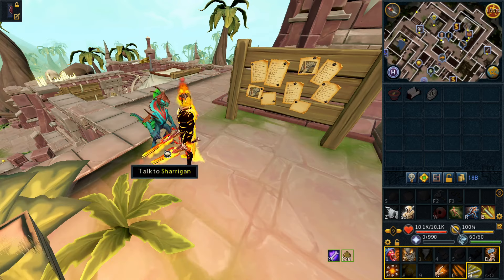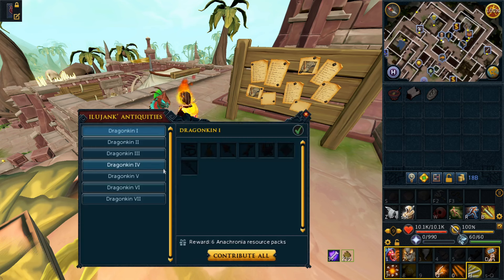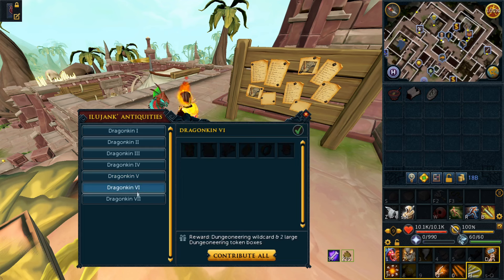It's worth noting that there is one other collection which will give you token boxes, but they are slower to collect. You'll get about 25% less completions per hour and it gives the same number of token boxes, so it's worse Dungeoneering XP — but it is better archaeology XP, so if you're leaning more towards archaeology XP then that other collection might be the one to do.